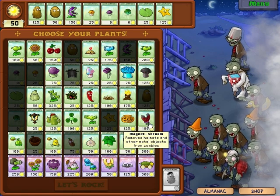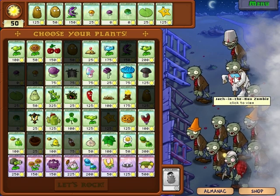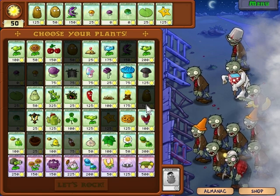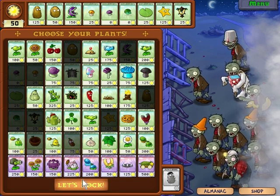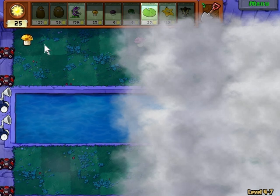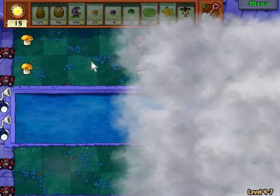I kind of want to get the magnet shroom, but I also want the plant food because I don't know if I can deal with you or not. And I don't know if the magnet shroom takes the jack in the box — I don't know if that counts as metal. I think I want the plant food because I can deal with the bucket heads. I think this is going to end up being one of the last night levels, which will be a great help.